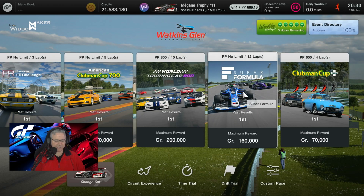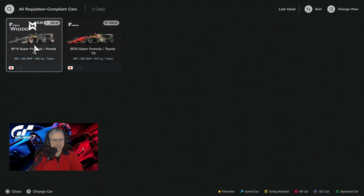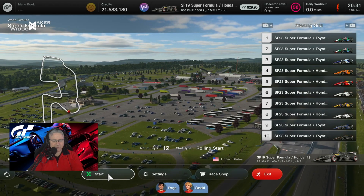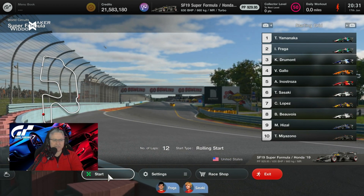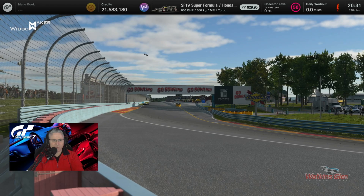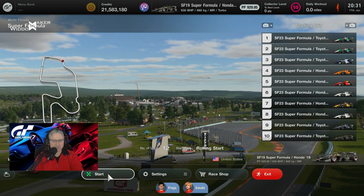So it's not one of the hardest ones out there — this is relatively straightforward. We're going to change car and take the Super Formula SF19. This is 12 laps of Watkins Glen. For those people that have been unable to access this race, you need to have completed or activated the menu book, and potentially be level 50. If you aren't, you've just got to keep progressing through the game, but please watch it because when it comes available, you'll get the chance to do it.